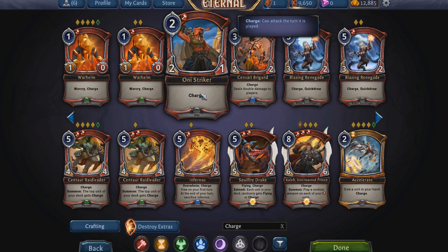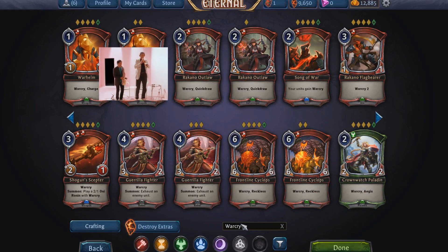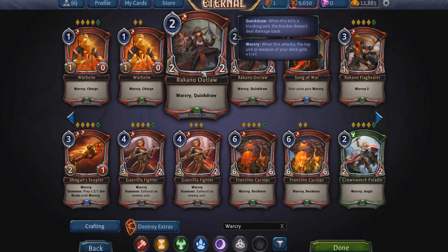Next battle skill: Charge — pretty basic, the unit can attack the turn it's summoned, no much to explain. War Cry is one of my favorite mechanics — when this unit attacks, the next unit or weapon in the deck gets +1/+1. It doesn't need to deal damage, it just needs to attack; even if blocked, War Cry goes through. War Cries can stack — I've had them stack on Ornamental Daggers up to 10/10s. War Cry is primarily played in Rakano, the green and red faction mix, and it's a very strong mechanic.